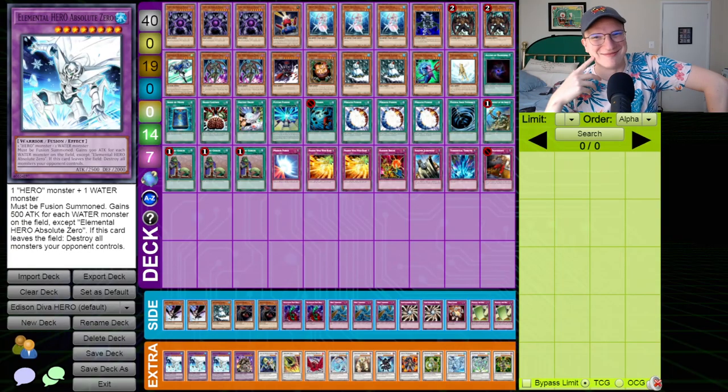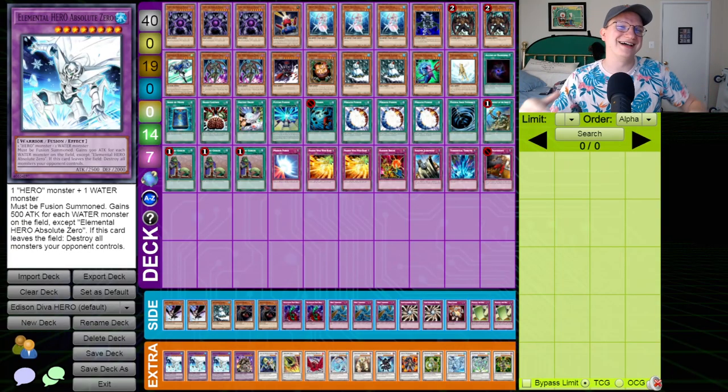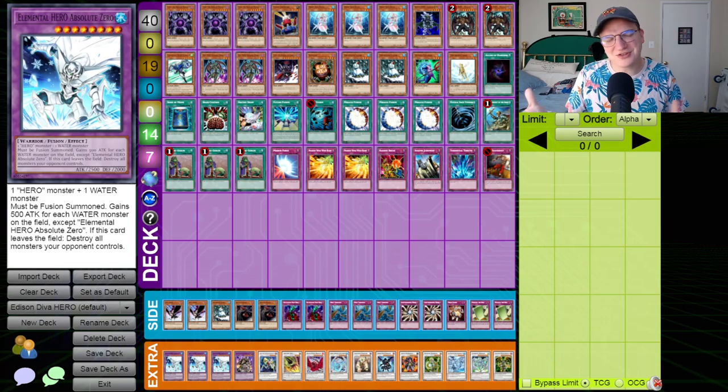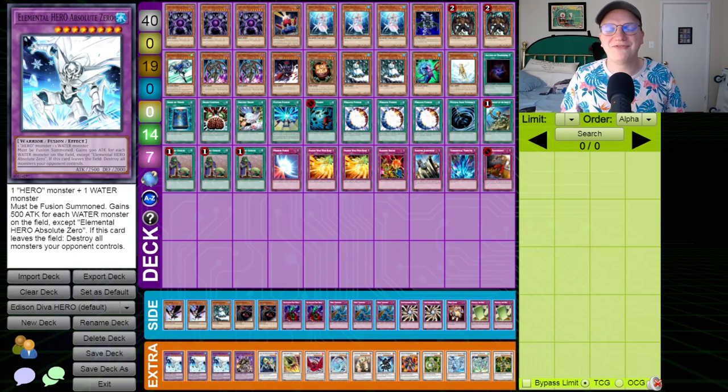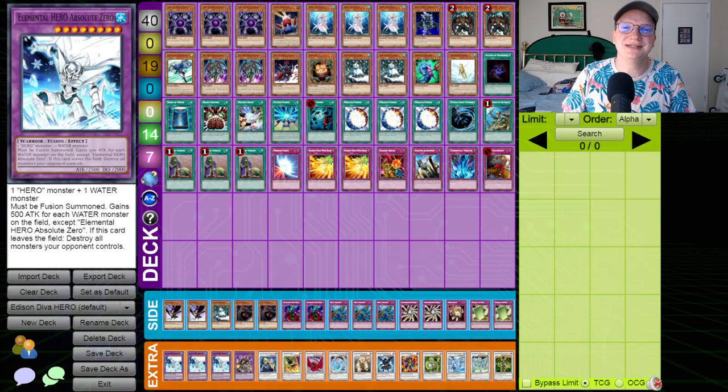I am so happy we get to do this one. Not even being in the shirt of shame could dampen my mood for today because we are playing D.Va Hero. The series has kind of shifted out of my favor, but not to worry — this is the deck that's going to bring it back. And surprising pretty much no one, this is my all-time favorite deck in Edison format. It's just got so much going on, the plays are so varied, so interesting, and it plays some of my favorite cards of all time: the Elemental Heroes. So let me walk you through what exactly is going on in D.Va Hero.